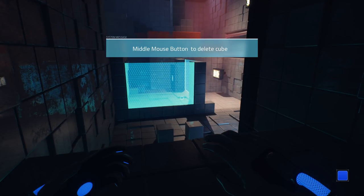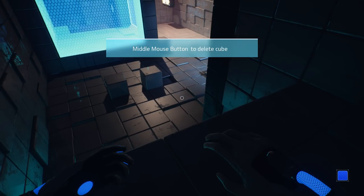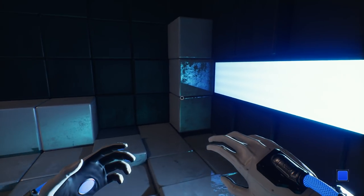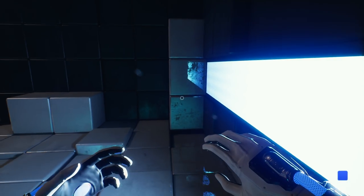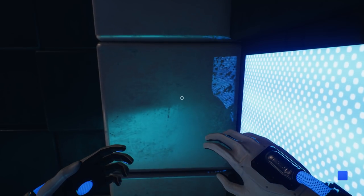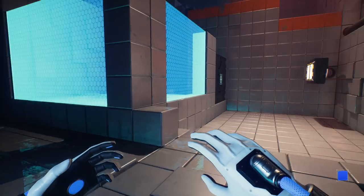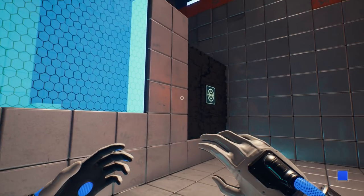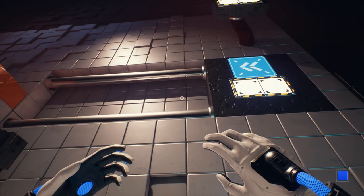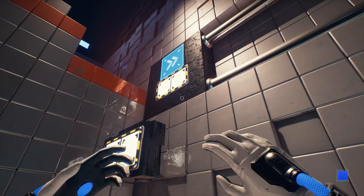Middle mouse button to delete cube. Why would I want to delete cube? That's a system message. Okay. Why would I want to delete cube? Is that... Is that how reflections work? I'm not convinced that's how reflections work, but sure, we'll go with it for now. Also, isn't there supposed to be music? It's oddly quiet right now, and it feels really unnerving. Was there music before? I don't remember.